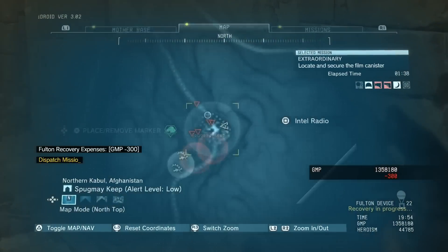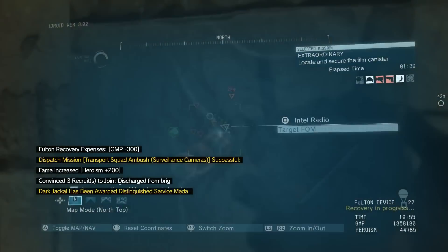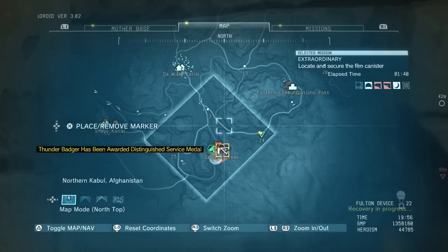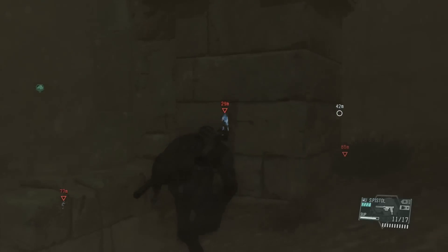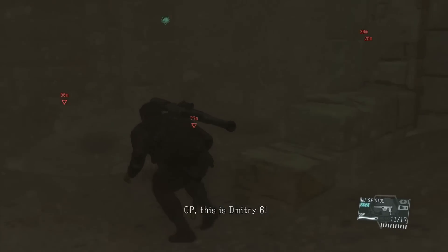We got a sandstorm — shit, get out of here. Where is the prisoner? Oh, he's over there. I suppose I can go get him. Subject on board — leave the rest to us.